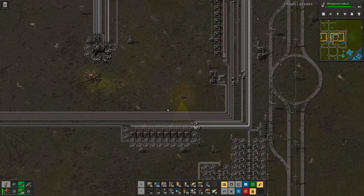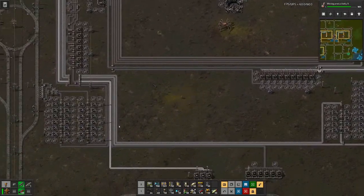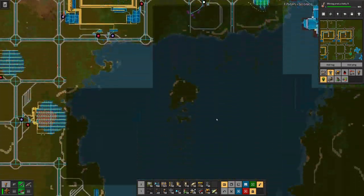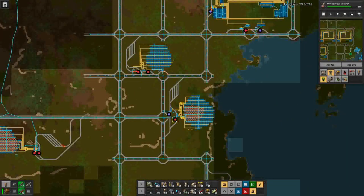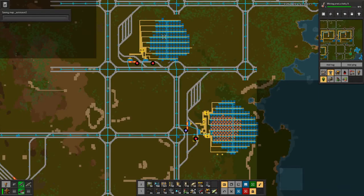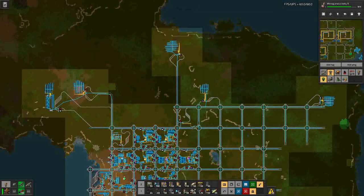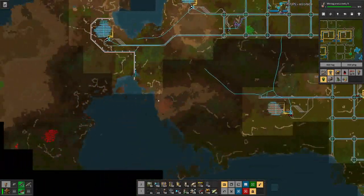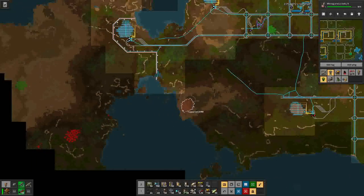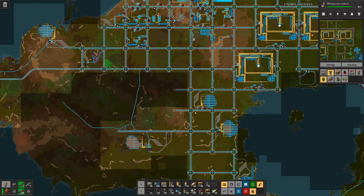If we have a look here, one station train is coming, one has not enough material. Here, same story. And then up here, also the stations don't have enough ore to load more. So I think now it's time to hook this one up so we can have more copper ore in our system.